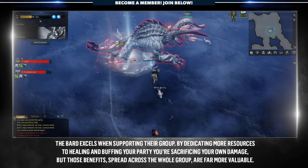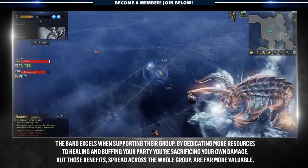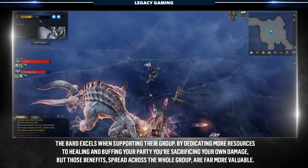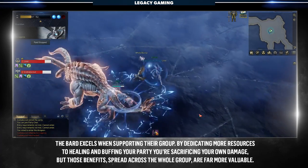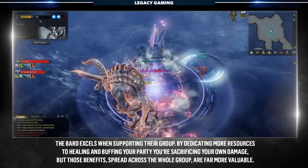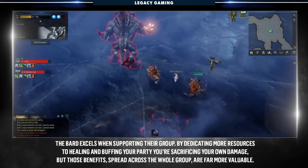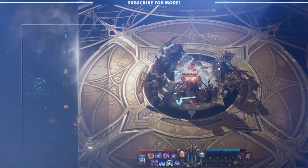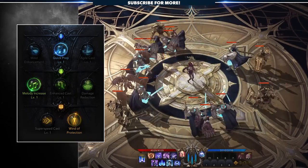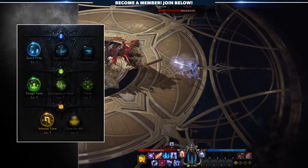Now that we've covered the mobbing build, let's shift focus and talk about the group support build. A support build is meant to dedicate more resources to keeping you and your party alive through almost anything, as long as everyone is mindful of their positioning. Let's quickly go over the skills that we are keeping from the mobbing build and their tripod layouts. Wind of Music keeps Quick Prep, Melody Increase, and Wind of Protection, as it's an essential shielding skill that also generates Serenade Meter.